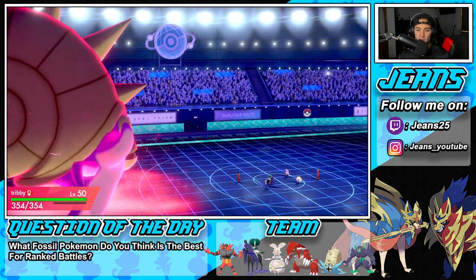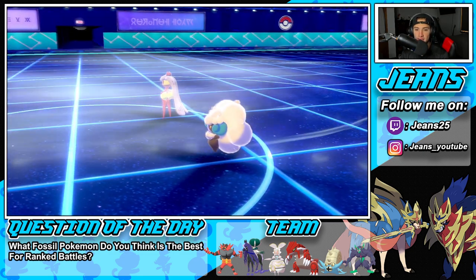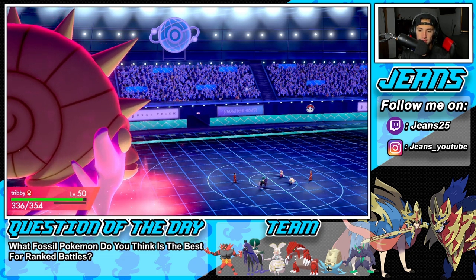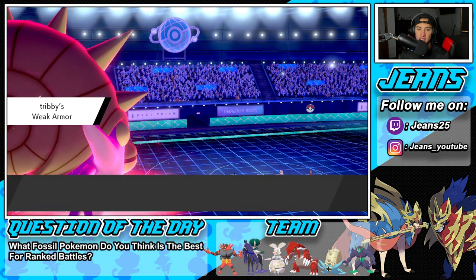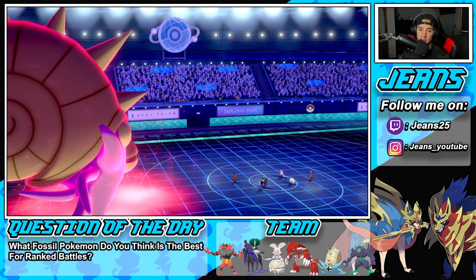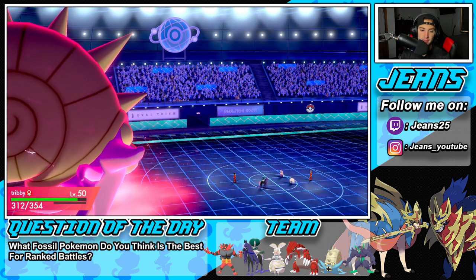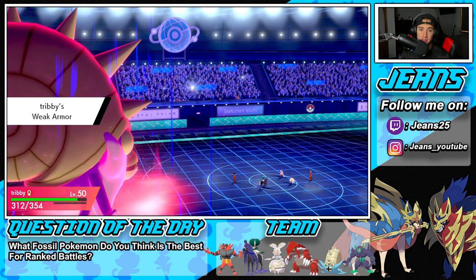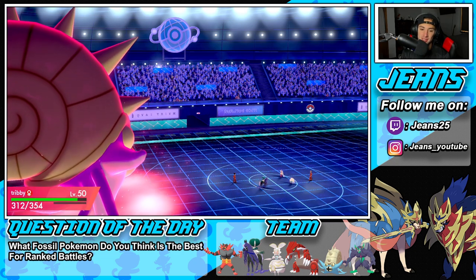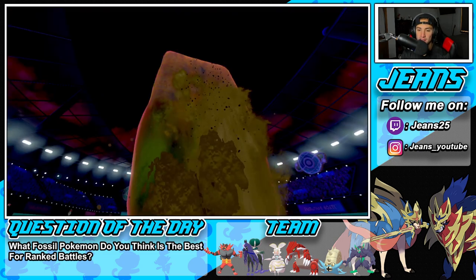Whimsicott is going to go for Tailwind. Okay, I see you. We're choosing Double Kick now — it's going to trigger Weak Armor, so it drops our Defense but our Speed is getting boosted. It's going to proc Weakness Policy as well. Then we use the second kick from Double Kick to boost Speed and lower Defense yet again. This combo is ridiculous — I can't believe this is their first time seeing it. Now we're minus two on Defense, plus two on Speed, plus two on Special Attack, plus two on Physical Attack. And now we're dropping Rocks with STAB damage.